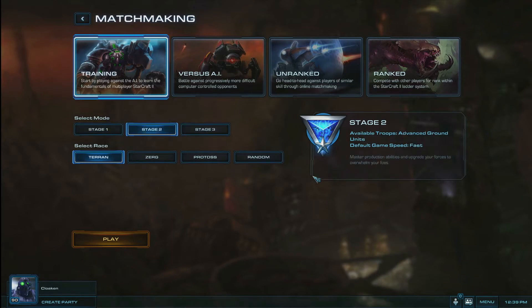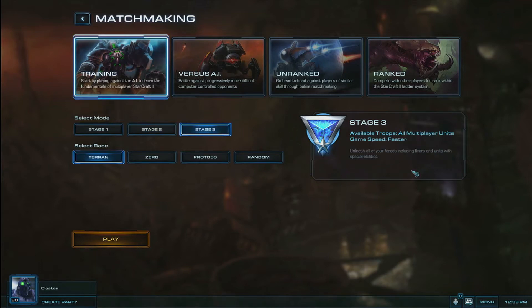Stage 2 will add more advanced ground units and up the game speed to fast. You will dive even deeper into the systems surrounding production and upgrading your new ground units. In Stage 3, the game will unlock all of the available multiplayer units for your race, including air, and will play at the faster game speed.